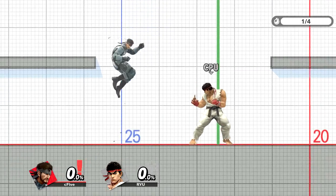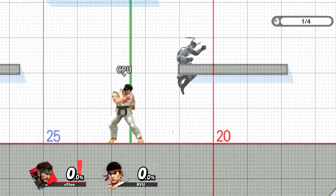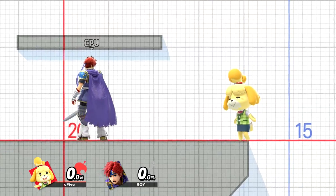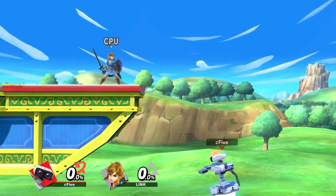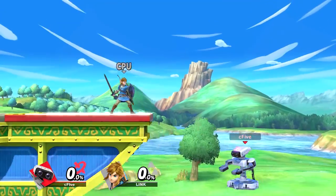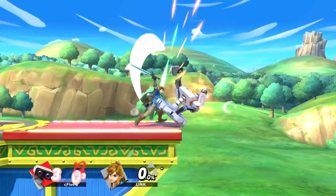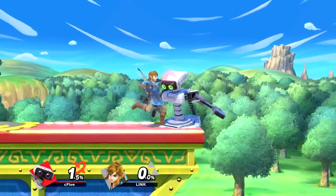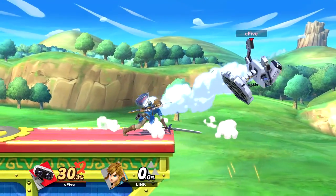This happens because directional air dodges first move you slightly into the opposite direction of where you are actually going. When doing a ledge jump, you can cancel your upwards momentum using a downwards or sidewards directional air dodge. This can be a good fake out against players that play very reactionally — they see your jump and prepare for it while you already stand on the ledge. But remember that this isn't safe against people that play on muscle memory or already decided to cover your ground options.